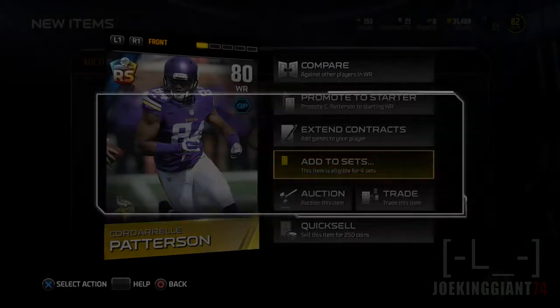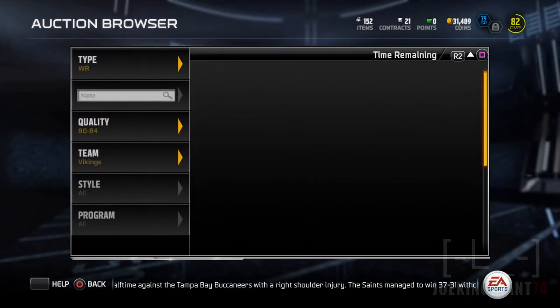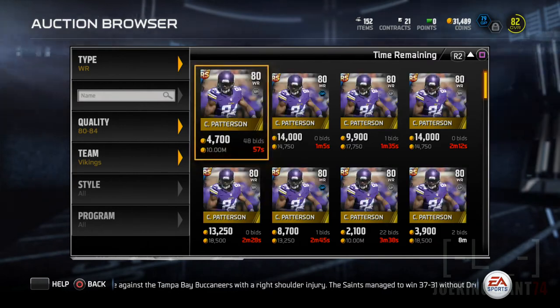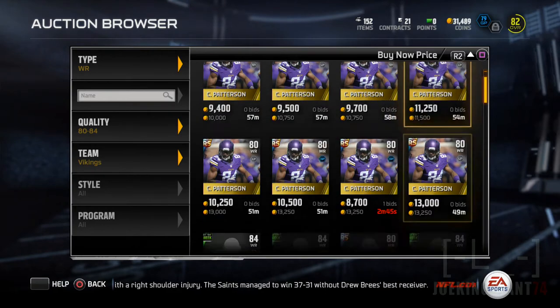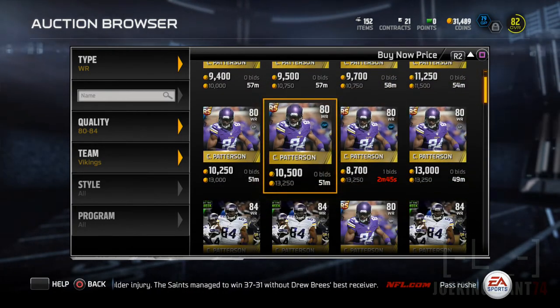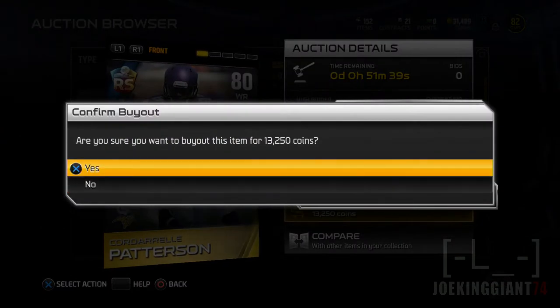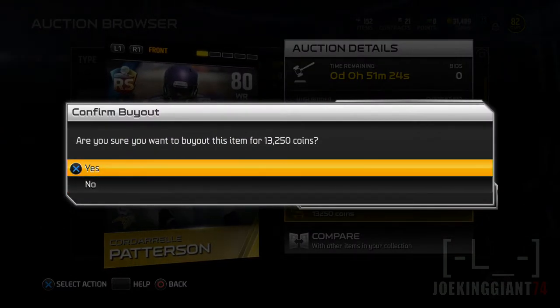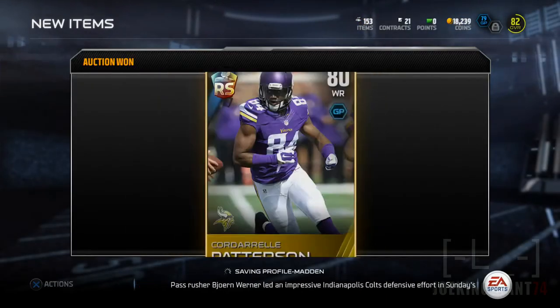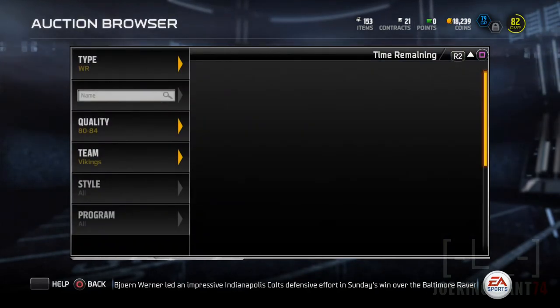I feel a little sad spending that many coins, but it really has to happen. I'll add this one to the set — there's the Double Ground and Pound set. I think it's going to be a great addition. Hopefully the 85 overall gives him more speed and acceleration. Where's the other Ground and Pound? There's the other Cordell Patterson — 13,000. I remember they were 11,000 and 10,000 yesterday; I should have done this video yesterday.